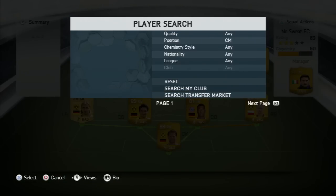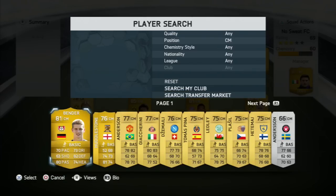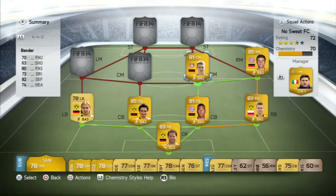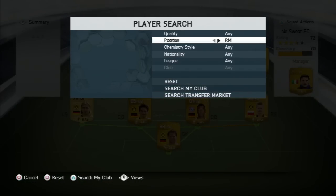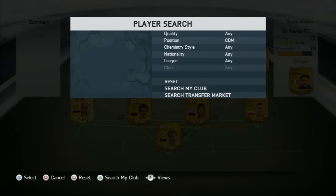Next to him in the center midfielder role we're going with Lars Bender — brother of Sven Bender who plays for Borussia Dortmund — but we decided to go with Lars because money-wise I think Lars Bender is the better deal of the two. His stats are okay, nothing to shout about really, but he does his job well with his 82 defending and helps out my defenders quite well.